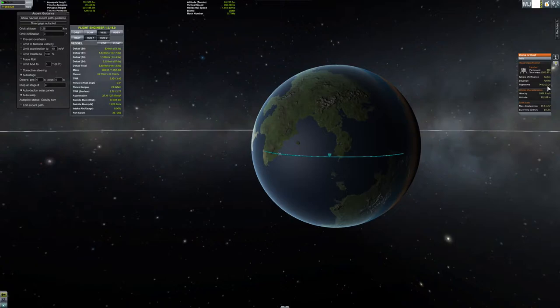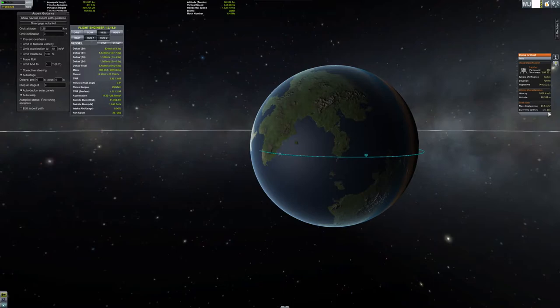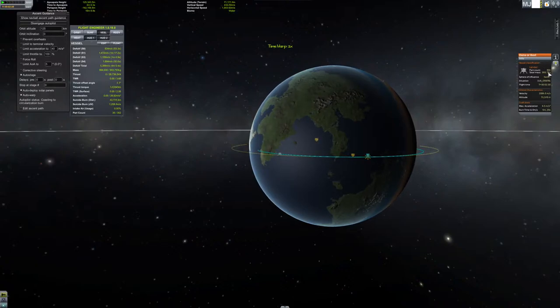The vessel info shows the situation - flying, of course - velocity, altitude, acceleration, maximum possible acceleration, and the amount of fuel burn time we have left. I think that's what it is. And we're now suborbital.